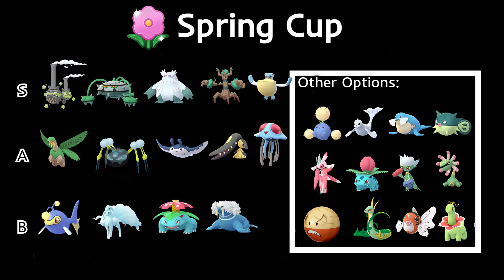Ferrothorn is going to be great — it just needs to stay away from fire attacks. PvPoke recommends Power Whip and Flash Cannon. Flash Cannon hits grass types really hard as well as Galarian Wheezing. Ferrothorn does have play against Galarian Wheezing because of Flash Cannon, but you have to watch out for Overheat, which will easily KO.